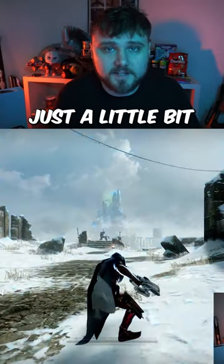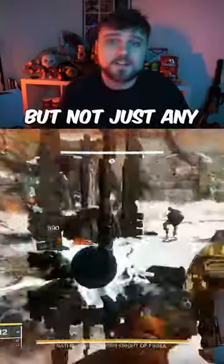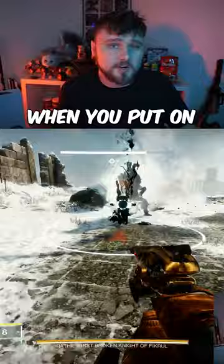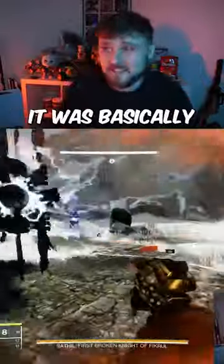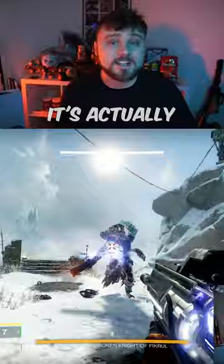We'll get to that in just a little bit, but first let's break down exactly what we're using and why. This is a Celestial Nighthawk build — keep in mind that Bungie has just recently buffed this exotic for Season 23. Previously, Celestial Nighthawk wasn't really an exotic you would use for a full build; it was basically something you'd swap to for boss damage and then quickly swap off. But now with its new rework, it's actually definitely good to keep this thing on.